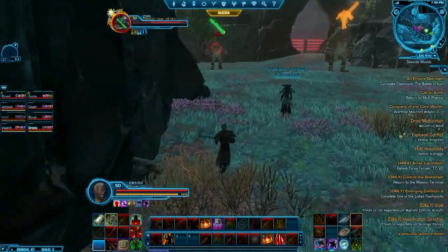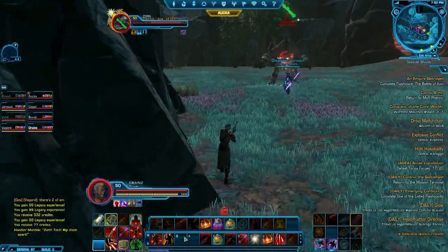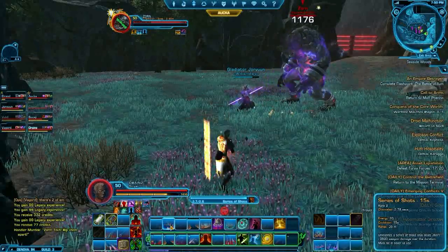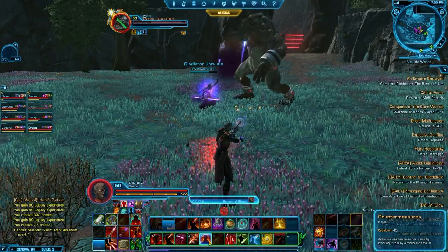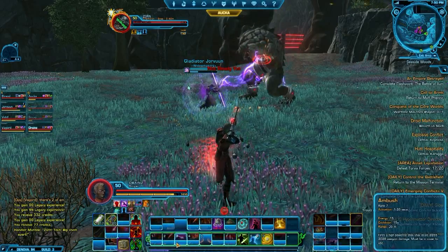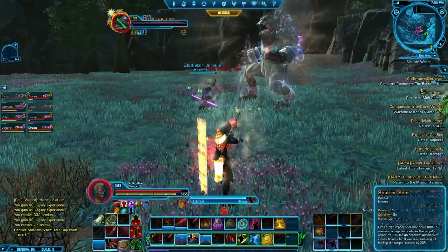Here we're showing the first boss, which is actually a double boss, similar to the second boss in Karagas. This is us flying blind. What we're attempting to do is tank the two bosses apart from one another to see how that works.